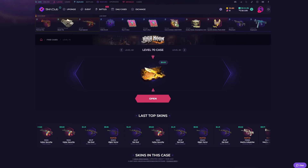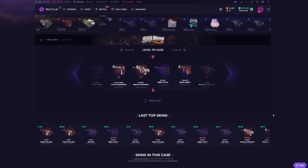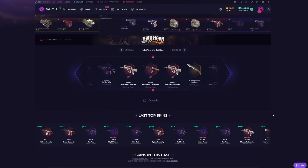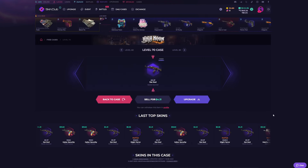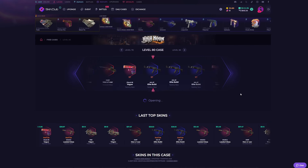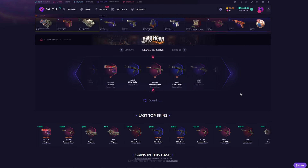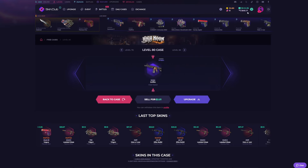We're back on Skin Club on my personal account. We have a hundred dollars in our balance and also 41 in cash reserves. I'm going to get straight into this by opening our two free cases that matter most — the level 70 and level 80 case. I hadn't deposited in a while and hit the cutoff, so I had to redeposit a hundred dollars to open my free cases again, which makes sense because otherwise you could just reach the level and never put money in again.